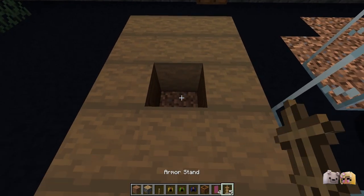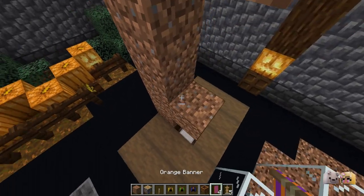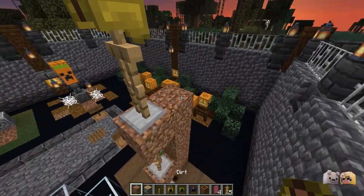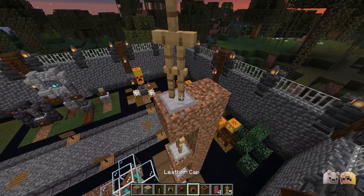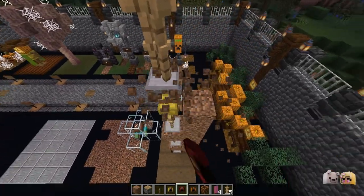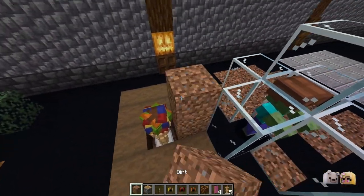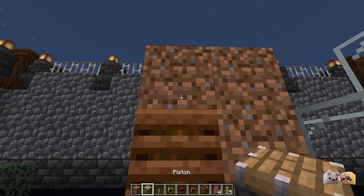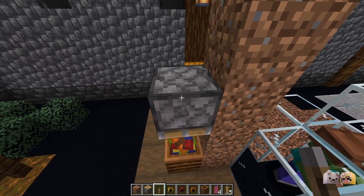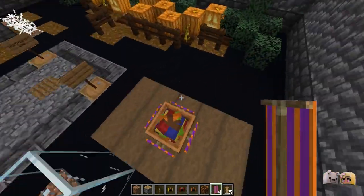Start by breaking a hole in the ground and placing your first armour stand and hat. Then use some placeholder blocks to create a stack of rotated hats. You can then break all of the placeholder blocks and let the armour stands fall into place. Then use some more placeholder blocks and a piston to push a composter on top of all of the hats. Surround with banners, and there you have it.